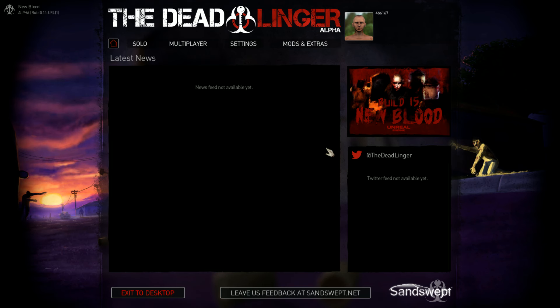Hey everybody, Xenaris here with 7th Gamers and today I am live streaming the Dead Linger Alpha Build 15 Unreal Engine 4 Opt-In Update 1. I should probably find a shorter way to say that mouthful. This is the just-released update that came out a couple hours ago for the Opt-In Build. Steam had issues yesterday and I never got around to playing the previous version, so we're going to play the Update 1 version, which I hear is much better with lots of fixes.